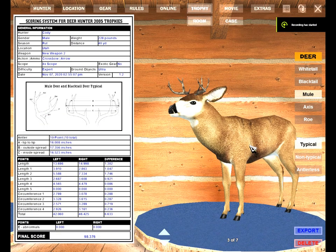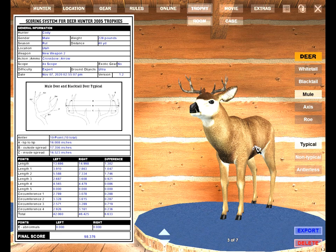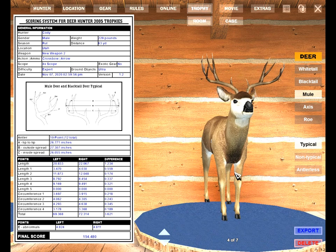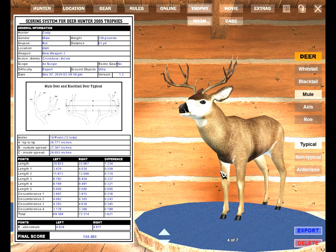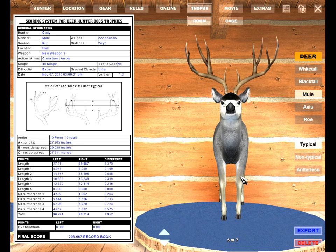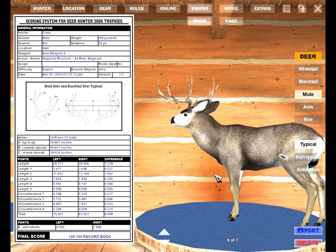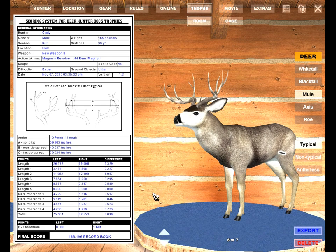Starting off, here's the first buck we killed with the crossbow — he's the smallest one, but I'll keep him around for now. And on to the next one — this is the 154.4 that we shot. Nothing impressive, but I still appreciate the fact that everything is displayed on the score sheet to the left. It's good to have that to look at — all the useful information. Here's that 208.6 record book that we got from that buck fight — this is certainly going to be a memorable trophy. And here's that 188.1 record book I got while he was bedded. You can really see the size difference between him and the 208 — the more they weigh, the bigger their model seems to be.